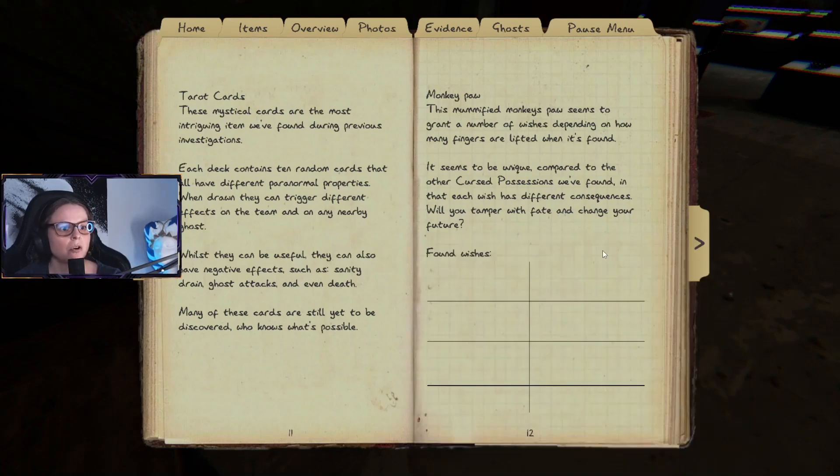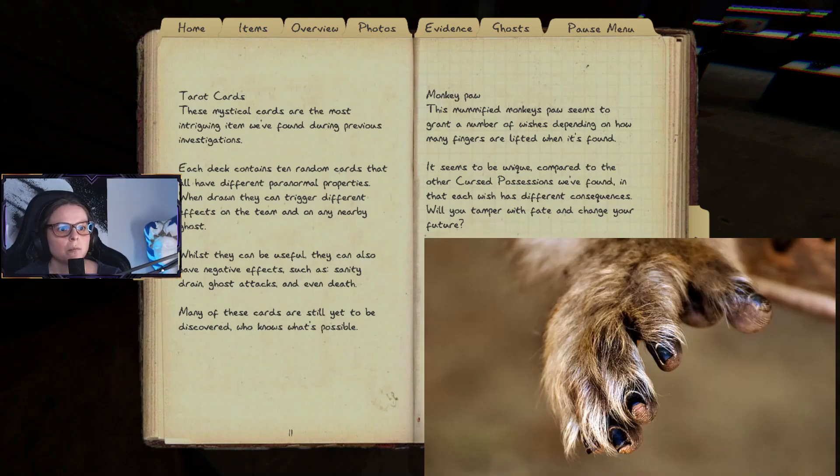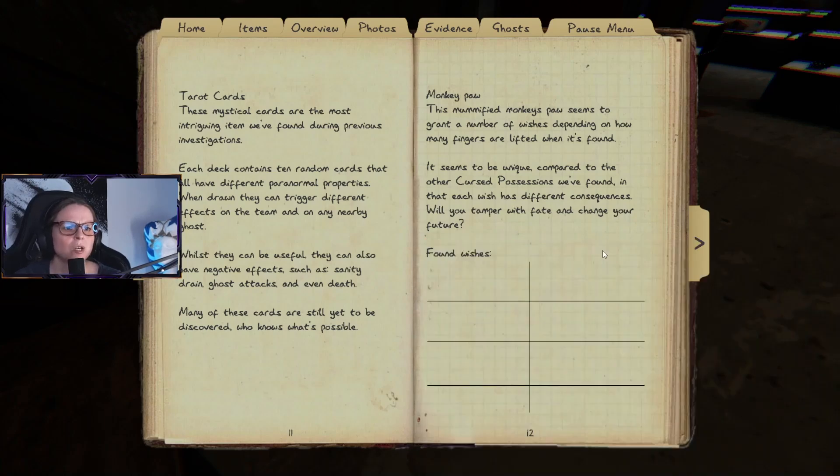We have the monkey paw. This mummified monkey paw seems to grant a number of wishes depending on how many fingers are lifted when it's found. It appears unique compared to other possessions in that each wish has different consequences. I don't know how you actually make a wish though.